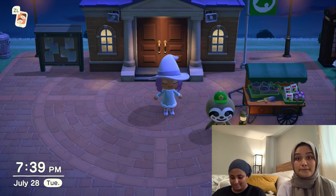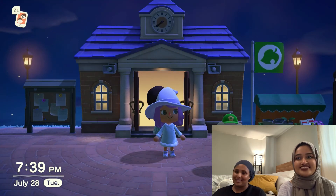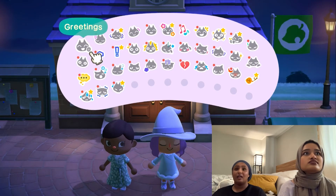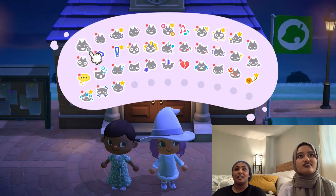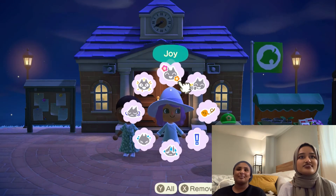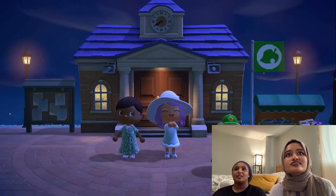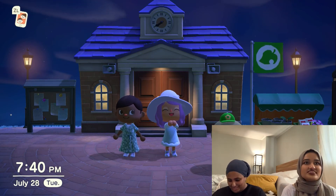I feel like we should have an updated video because I have a lot of work to do. For now — can we wave? How do you wave? Press the wheel and then go to Y — it's the very first one under Greetings. It's only the one wave. Is there a clapping one? Here's a clapping one.